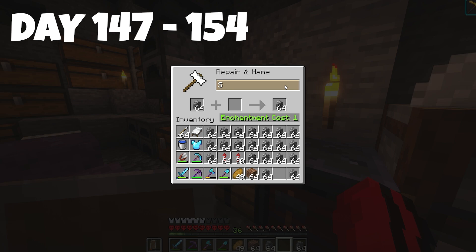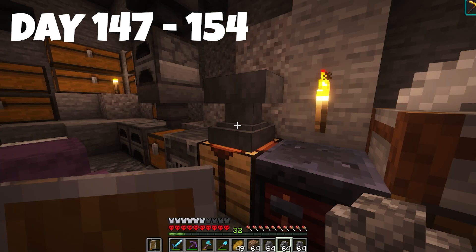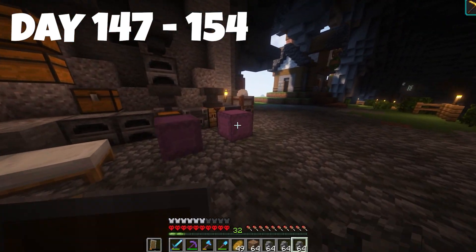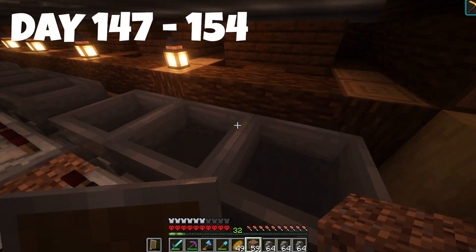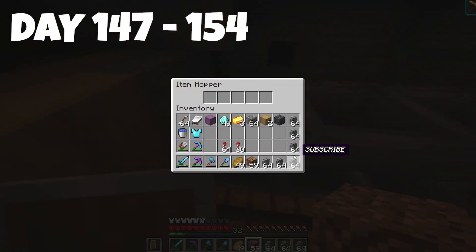I rename one to 'Subscribe' which costs me a level, but in second thought I'm not going to rename them all since I won't have enough levels. I'll take a shulker box with some walls and show how the filter works. It goes one, two, three — then forty-one of these in here. Let me put gold in here and it will stay like this so any gold you put in will go down.